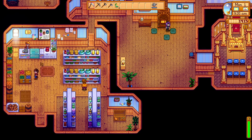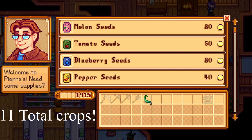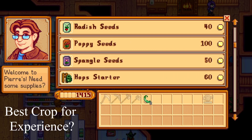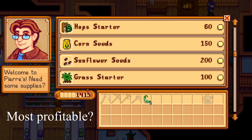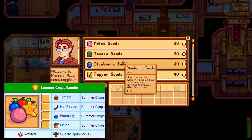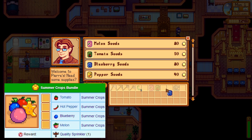We head back to Pierre and you're elated to see that this time he has 11 total crops for sale. Alright, same as before: what's the best crop for experience? What makes you the most money? What's needed for the community centre? Let's investigate. Let's begin with the community centre summer crops bundle.